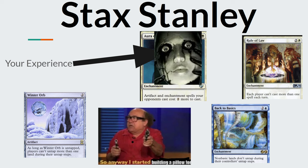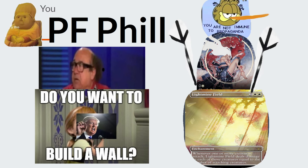Moving on from Stax Stanley — not to be confused with Pillowfort Phil. Pillowfort Phil loves the idea of sending all the hate he would receive somewhere else. They run effects like Propaganda, Ghostly Prison, Lightmine Field — all deterrents saying 'hey, there are other players, don't send attacks my way.' The difference from Stax is you're not taxing opponents' ability to play, but instead setting up deterrents to push people to attack each other while you do your own thing in a safer manner to eventually get your own victory.